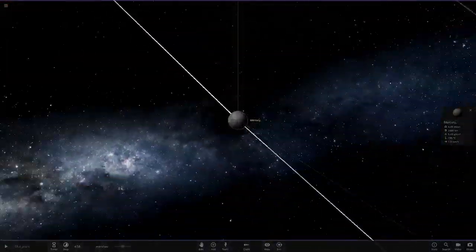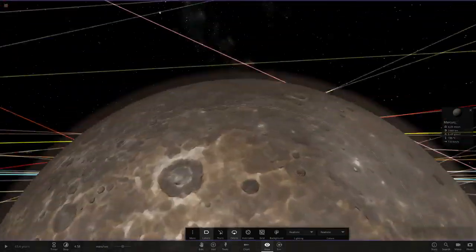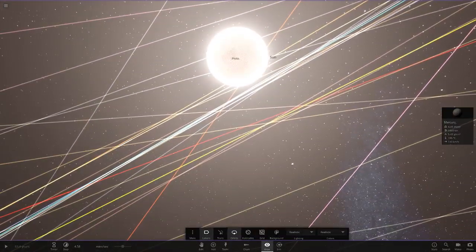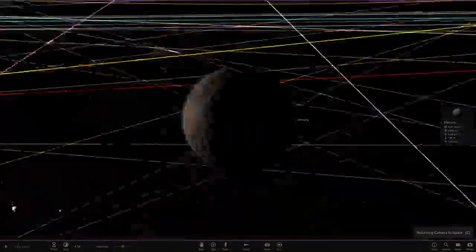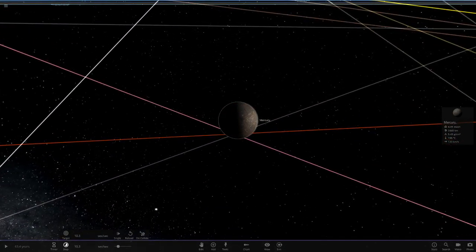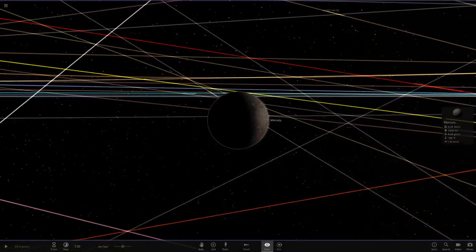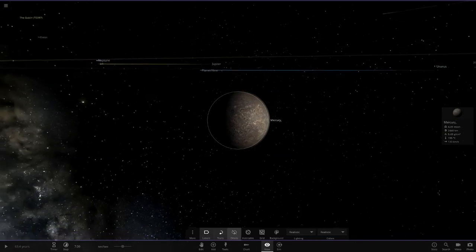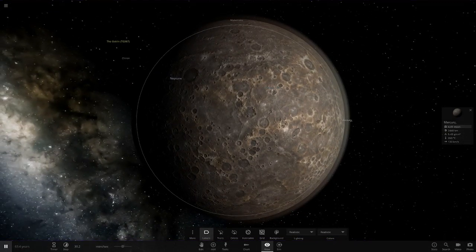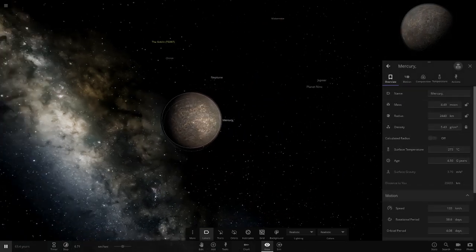Mercury should be able to handle it. If we put on realistic mode and zoom in on Mercury, the Sun looks a lot bigger than before from Mercury's surface. The orbital period is only about seven seconds at this time scale, which is fine. Let's turn trails off and click play.